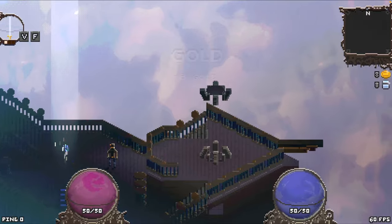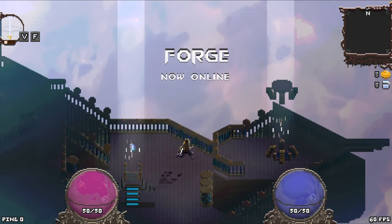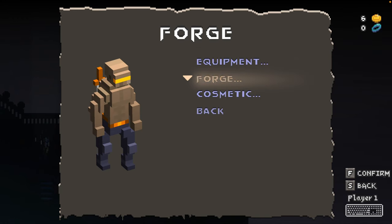So after completing the tutorial, we're back aboard your ship where the forge is now online. And we can check out our equipment and forge items.